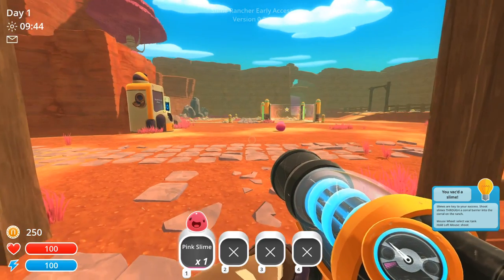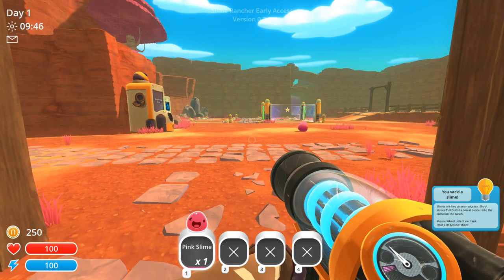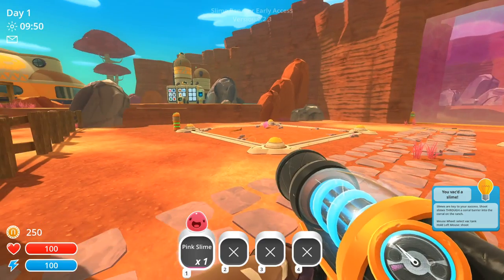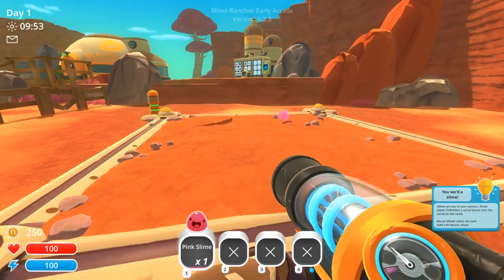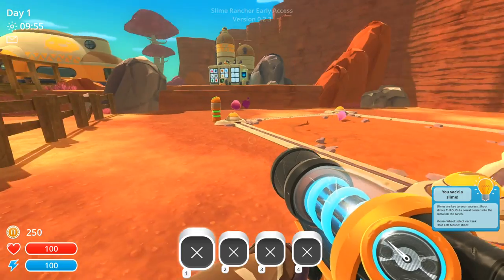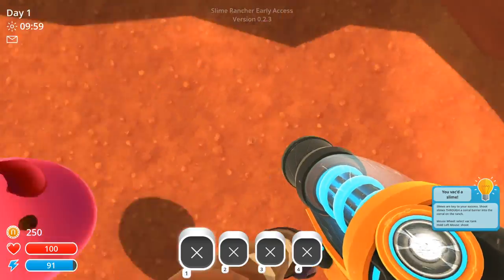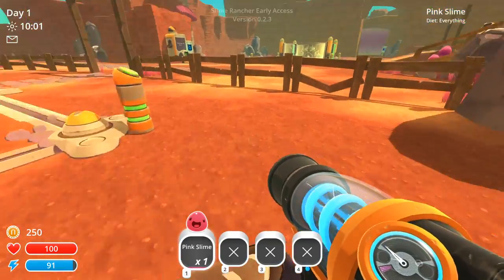You vac a slime — slimes are key to your success. Shoot slimes through a corral barrier into the corral on the ranch. All right, so then you select the vat and shoot him over here. Oh, but he went too far. Oh, are you okay? I'm very sorry about that. He jumped me — he bounced over me. That's so cute.